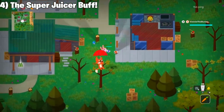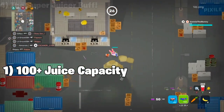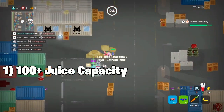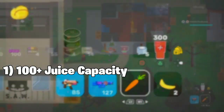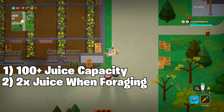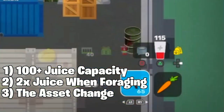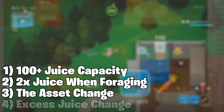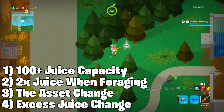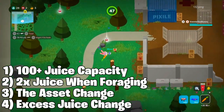Moving on to number 4, we're going to talk about the super juicer. It has 4 new changes. Number 1: originally the super juicer increased your juice capacity by 50 — it now gives you 100, giving you 300 juice in total. Number 2: you also get 2x the foraging when collecting forageables. Number 3: the look of the juicer is completely different now — the asset has completely changed. Number 4: if you have max juice and max HP and you start foraging, it will actually drop the juice you're foraging.